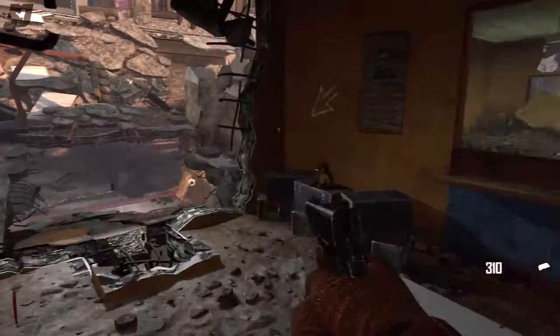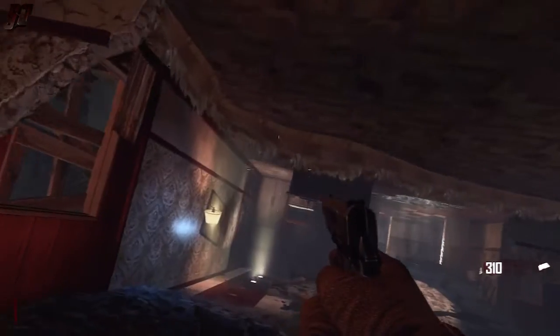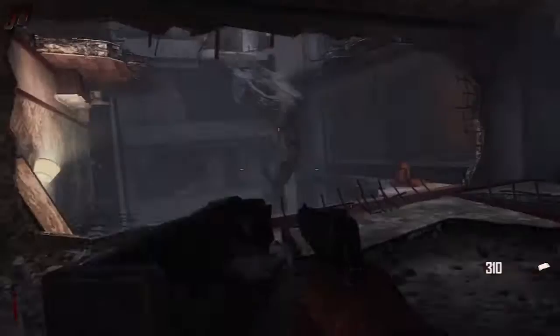And then you slide down this little ramp and you are at the mystery box, which is up here on the ceiling. Pretty trippy stuff, guys. Hope this helps. Remember to rate and comment. Slippy Jim out. Thanks for watching.